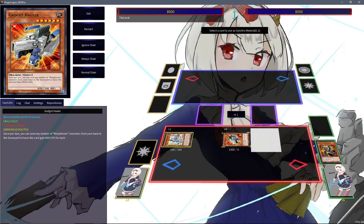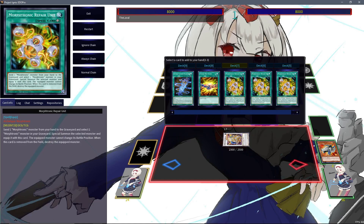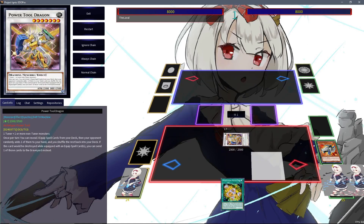But we'll just go with Power Tool for this one. Summon Adboy in defense, use the effect, and grab ourselves a nice little Repair Unit. So yeah, you can definitely see there are a few possibilities when you are summoning your Gadget Gamer.